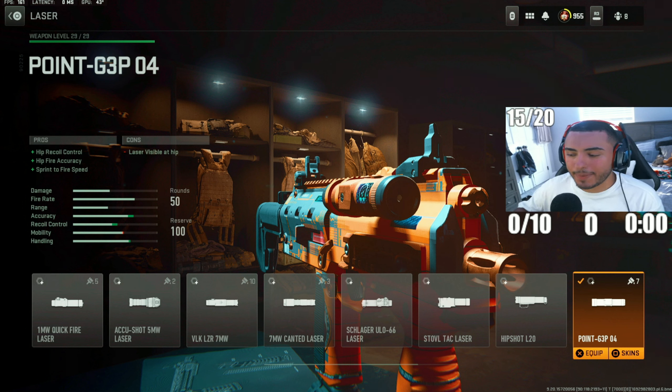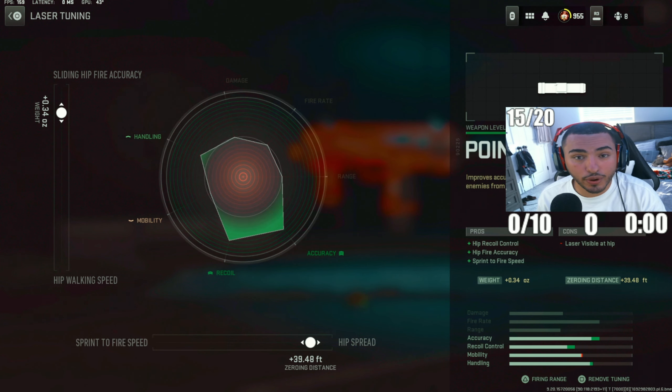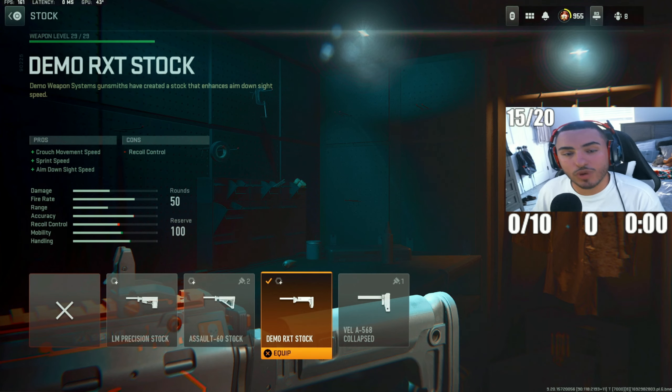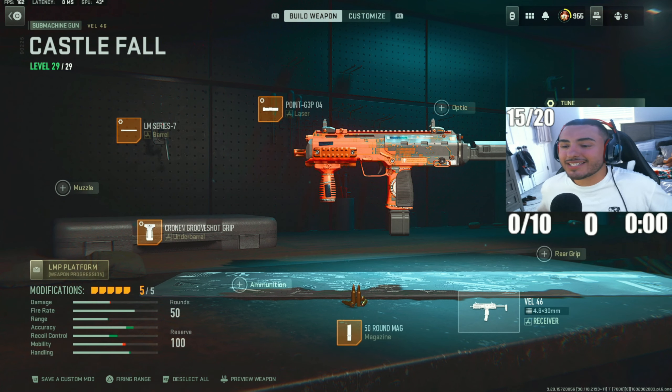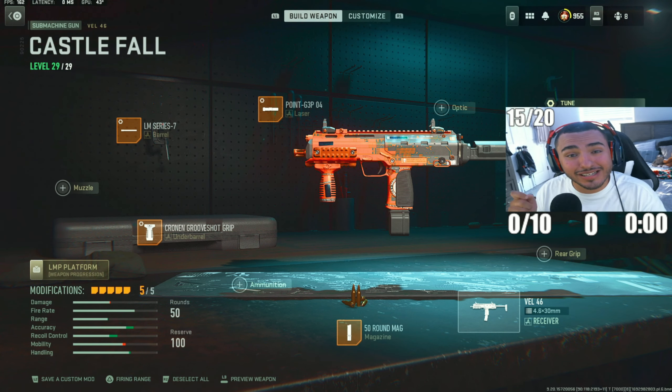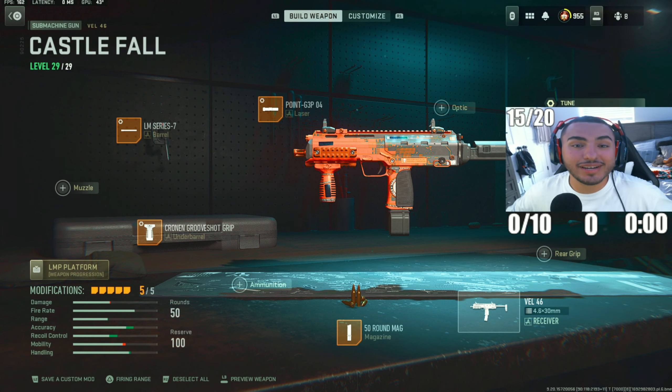For the next attachment, we got the 0.G3P04 Laser. This is going to increase hip fire accuracy, allowing you to hip fire first and then aim down sight to get snappy aim assist. For tunings, put slide hip fire accuracy to 0.34 and hip spread to 39.48. For the last attachment, nothing ties this weapon up better than the Demo RX-T stock. This is going to increase your crouch movement speed, sprint speed, and ADS speed, allowing you to be super fast with this VEL 46. For tunings, aim down sight speed to minus 4.0 and aim-walking speed to 2.40. This is my VEL 46 class setup in Warzone 2 Season 5 — this SMG is still really good and definitely still packs a punch.